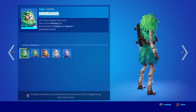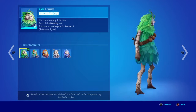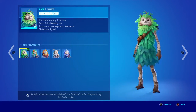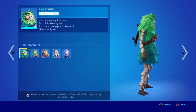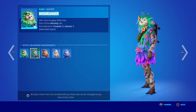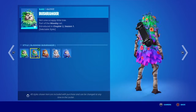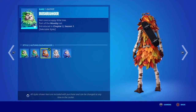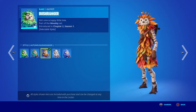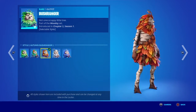We got the Bush Ranger skin — oh no, not the skin again. The skin has too many styles, but at least we know he's still alive. There's the Blooming Bush Ranger style for spring, then the default which is like summer, the Blooming Bush Ranger is spring, and the Autumn Bush Ranger — it's in the name — is for fall, whatever you want to call it.